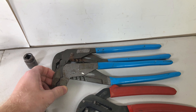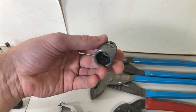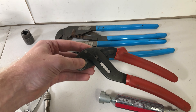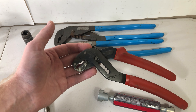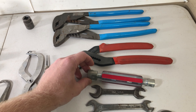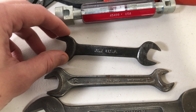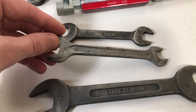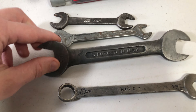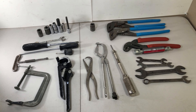Some channel locks — probably going to be keeping those for myself. A Mac tool socket. Crescent wrench. Crescent branded channel locks. Not sure what that piece is, but it's Craftsman. Some older wrenches — Ford, Western Germany, Craftsman — and a Mac tool wrench. Overall, pretty good pickup for $25. Makes it fun!